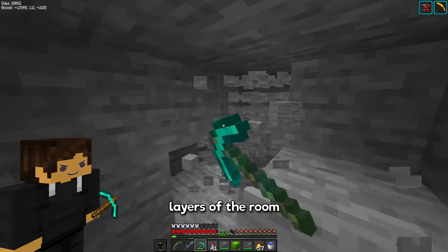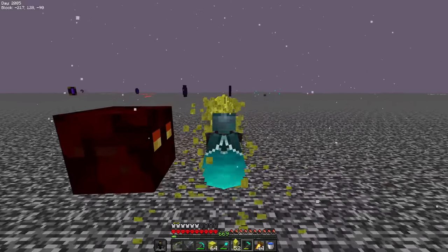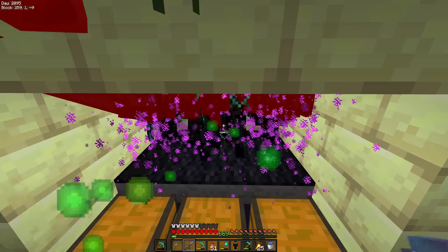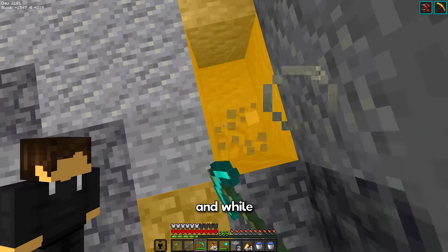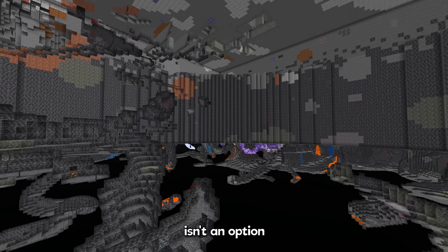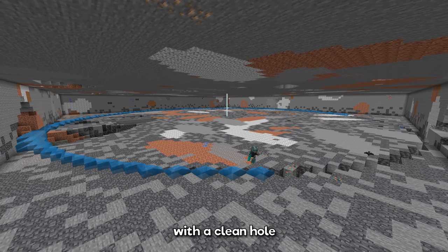Now I can get started on mining out the first few layers of the room. Okay, that's the first few layers complete. Next step is to mine the outside of the circle all the way down to bedrock. As you probably know, deepslate can't be instamined, so mining out this entire room by hand isn't an option — the outer edge alone took 5 hours. So I'm going to be using TNT dupers, and with the outer edge filled with a layer of water, I should be left with a clean hole once this is finished.